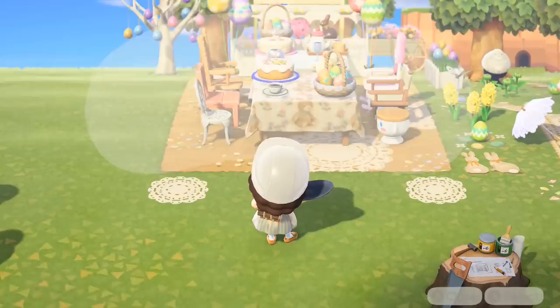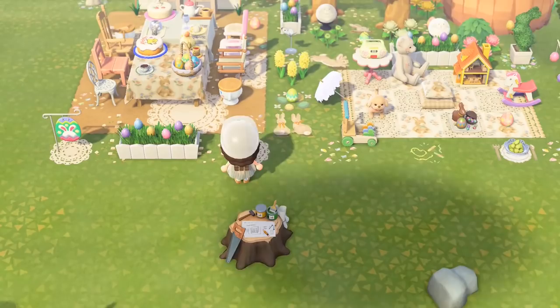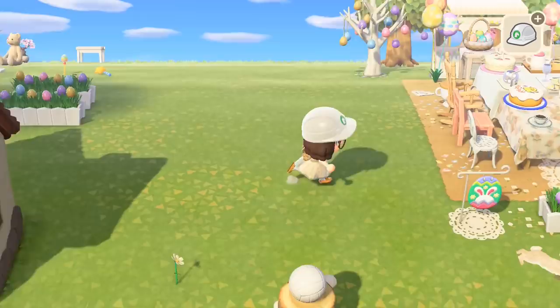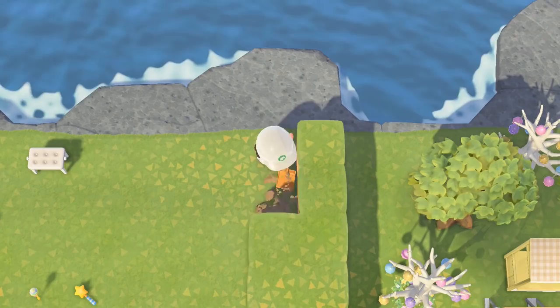Then we worked on breaking up the dining area — we used the planter and put that in the middle with some custom designs underneath. Then we used the Bunny Day flags from this year. Who knew that when you rotate them they have a different pattern? I thought that looked really cute just to section off the area and make it a bit more welcoming. Just adding in some more bunnies because obviously we need lots and lots of bunnies.